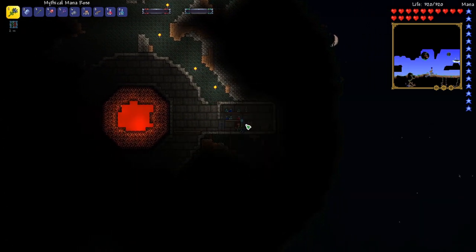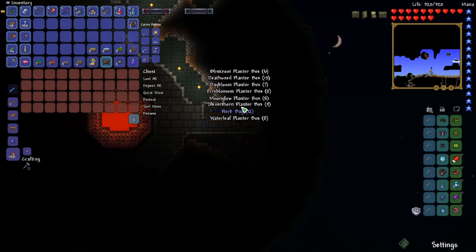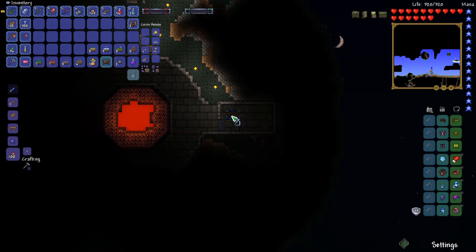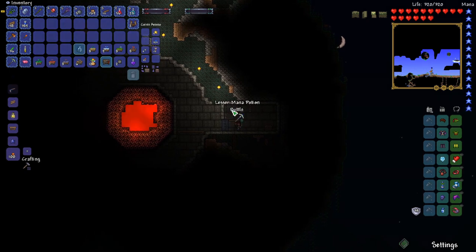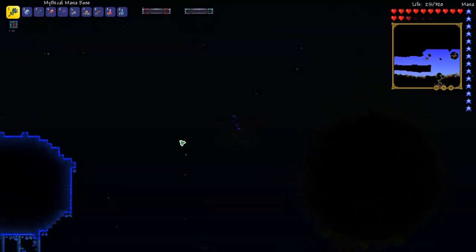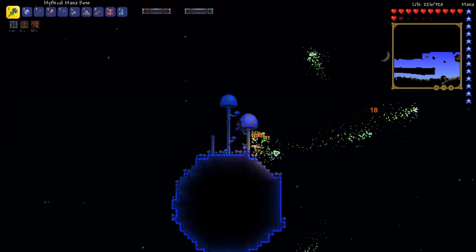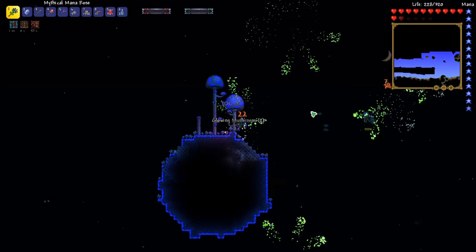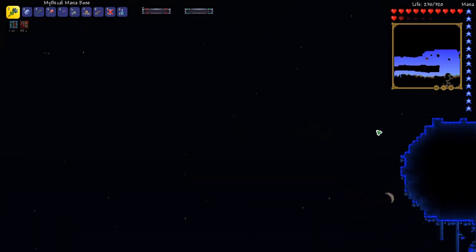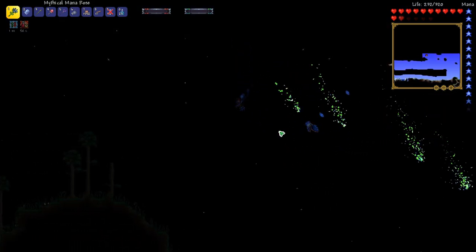Let's grab some of this stuff up here — it's pretty sweet. Tons of planters. This is a good island. That could be for where we put the mushroom NPC if we ever want to do the mushroom NPC.